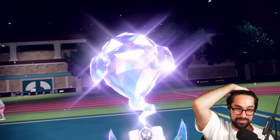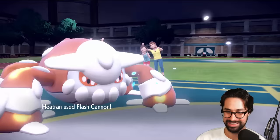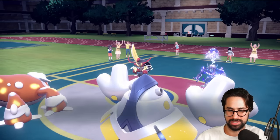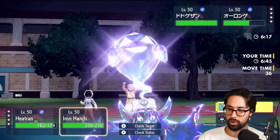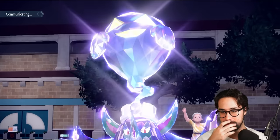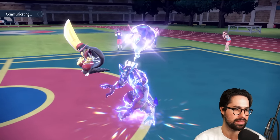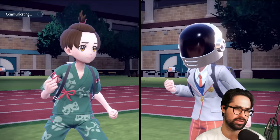Grimmsnarl Terastalizes to Ghost here, so Fake Out does nothing. Lightstream comes out. Getting the Terra out is good, and getting damage on Grimmsnarl is progress. I can just Protect Heatran — it's relatively safe. I bet he Parting Shots with Gyarados here. I could Wild Charge, but I think I need to go after King's Gambit. I want to know who's faster, and this forces specific plays out of Aaron. King's Gambit can't really do anything against my Iron Hands, so this is a relatively safe play.